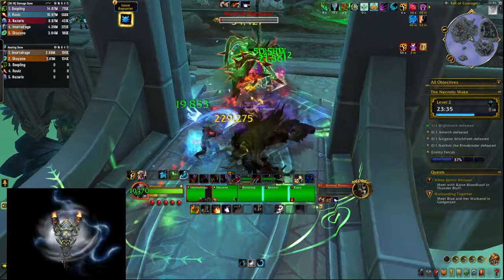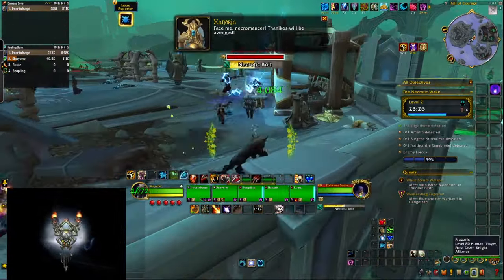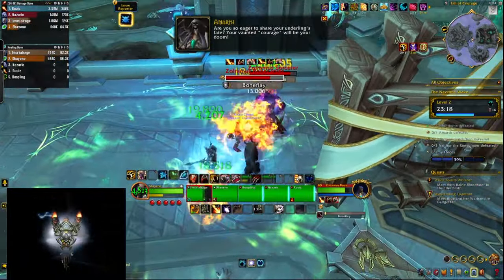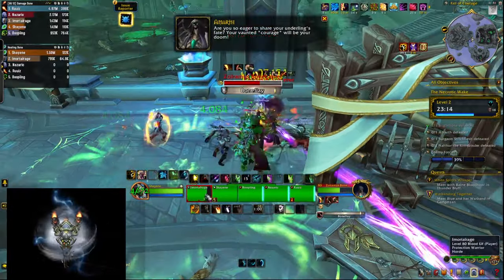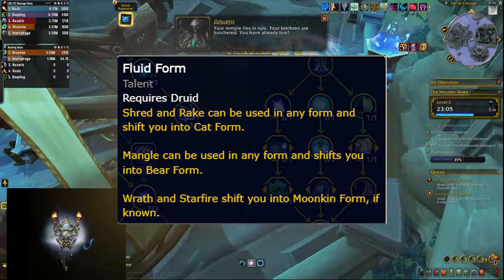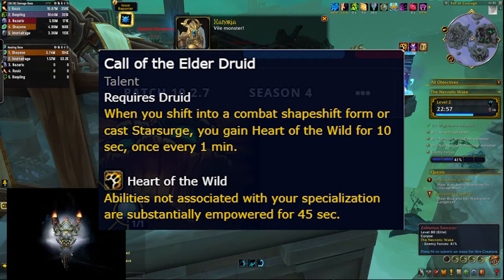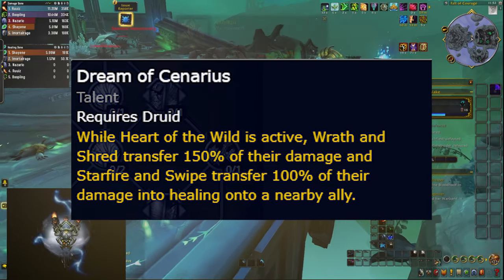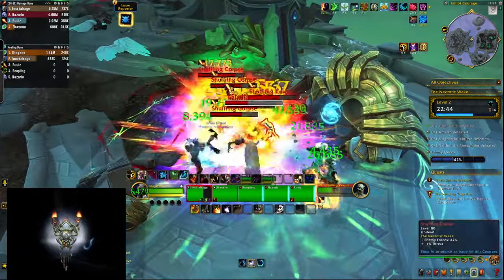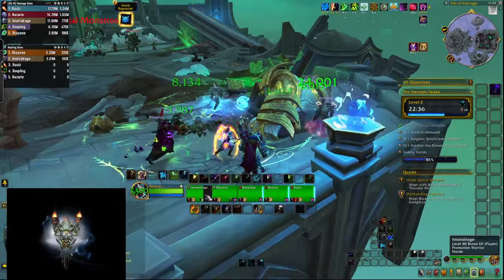We need to start by mentioning that the Druid gets some major changes in its gameplay in the War Within, just from the changes made in the class and spec trees. For example, Adaptive Swarm is gone, Moonkin form is gone completely, and Flourish now shares a node with Photosynthesis. There are also new talents — Fluid Form automatically shifts you into Cat form every time you cast Shred or Rake, which feels pretty damn nice. Shapeshifting now grants you Heart of the Wild for 10 seconds every 1 minute, and all the damage you do during Heart of the Wild is converted to healing through the Dream of Cenarius talent. So even without hero talents, all of this feels great and will substantially change how you play the spec — and these new talents connect with the hero talents in a very nice way.